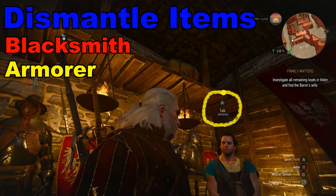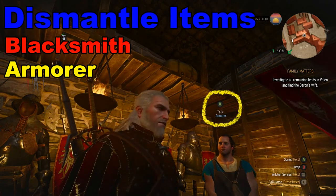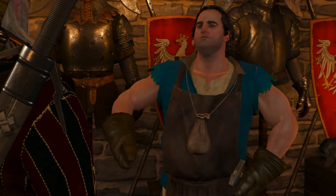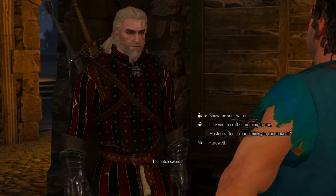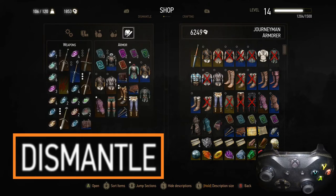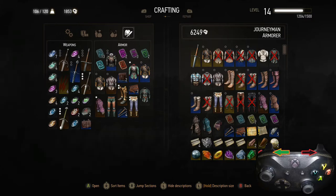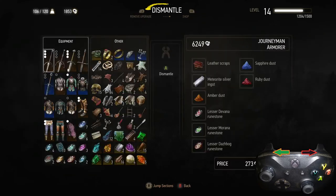One way to get this material is to go to an armorer, or a blacksmith will do it as well. What you're going to do is talk to them first, and there are a number of different options you have — either one works, so we're just going to select the first one. After they get the conversation out of the way, what we're looking for is going to be on the far right. We're going to use the left or right button to get there — we're looking for the option called Dismantle.